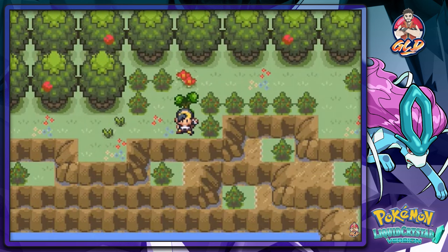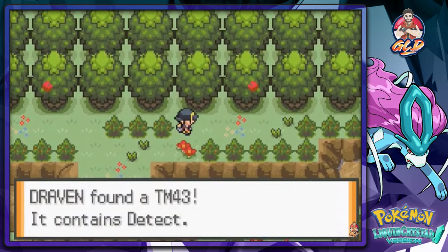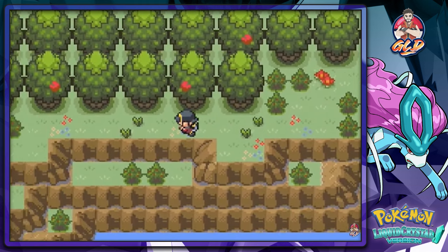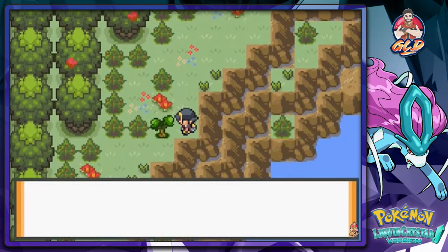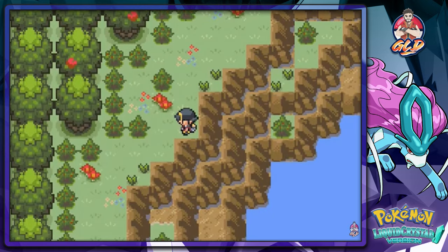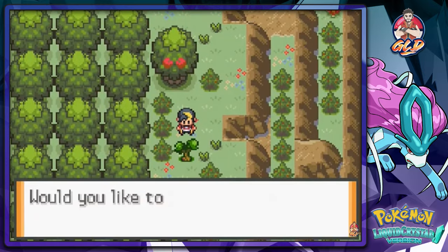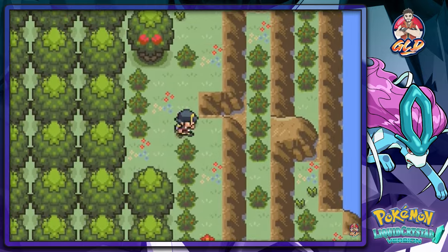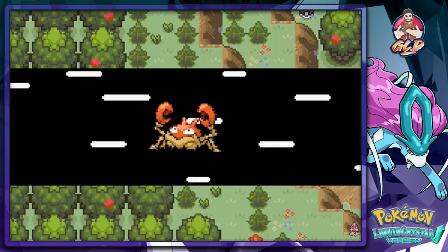Moving on with Crabby — you know, Crabby, Crab Core. We got TM43 Detect too. I think we're hitting somewhere now. Those bushes grew back, which is hilarious. I'm very surprised with how they made this game — it's almost convincing me to go on with another hack game. I'm coming out with a few more walkthroughs alongside Liquid Crystal.